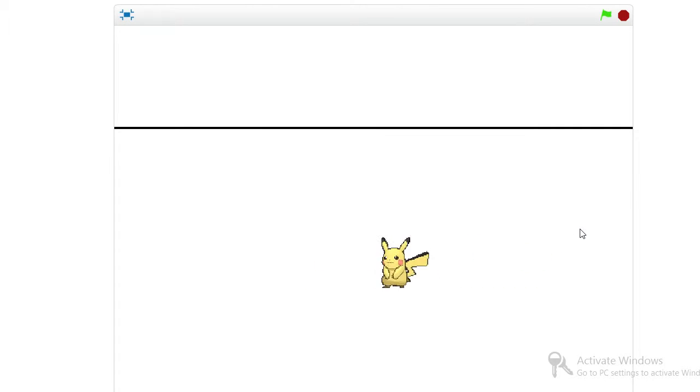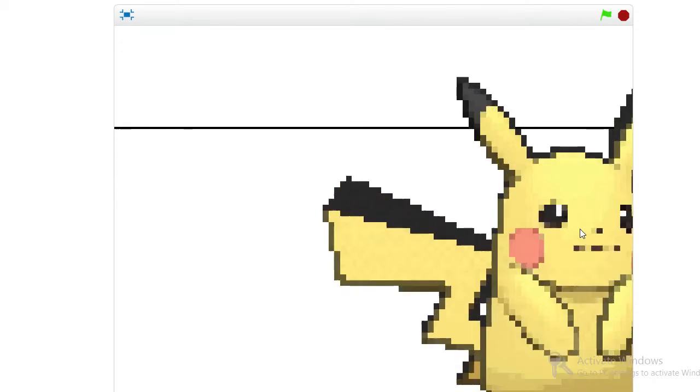Now, this is sprite animation. I'm pressing the left key to get it to go left, right key to get it to go right. And when I press the up arrow, it'll go back. When I press the down arrow, it'll come in front.